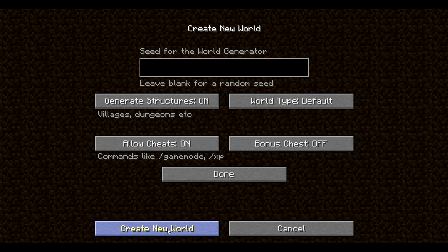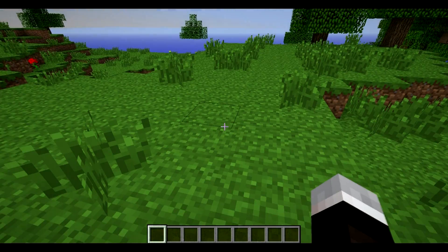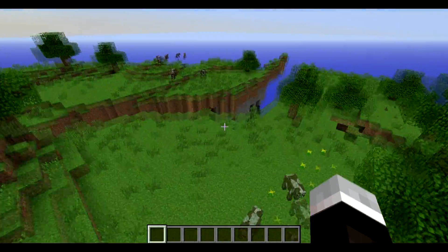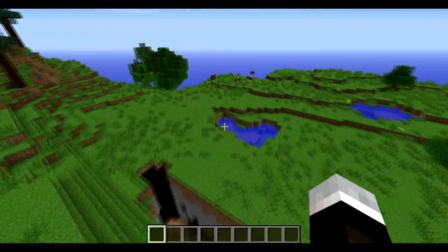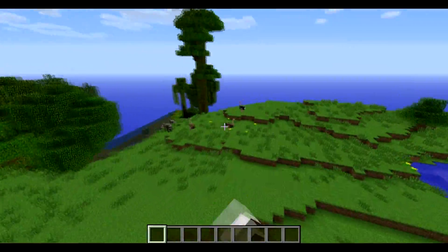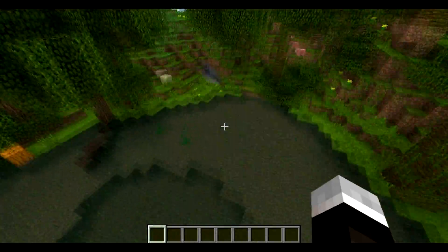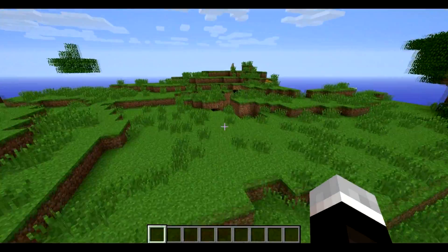So first we're going to start out with the default. It's the regular world that you spawn in, except it's just generated differently — the mountains and stuff, they look nice. There's a ravine right here, but it's just different. It's hard to explain. There are some ostriches from mo' creatures. One cool thing: it adds in different water colors, different colored grass, and changes up the textures a little bit.